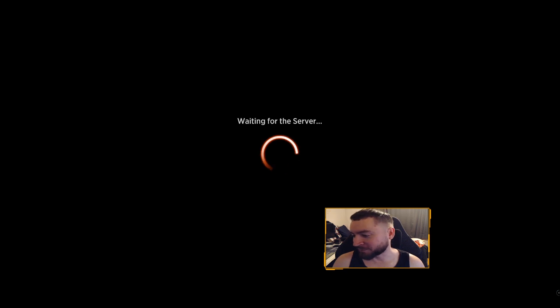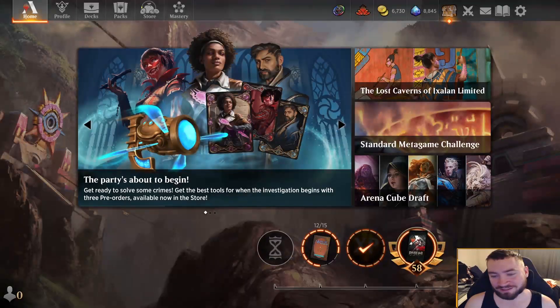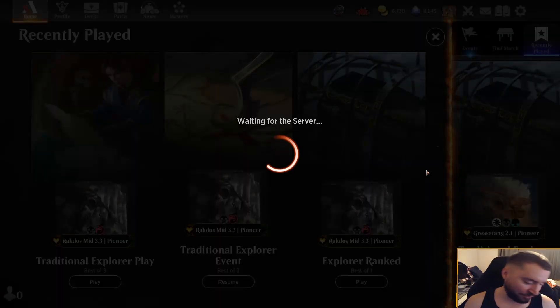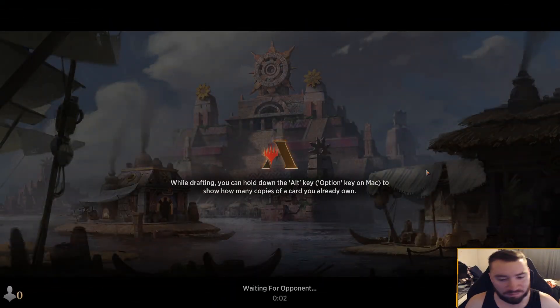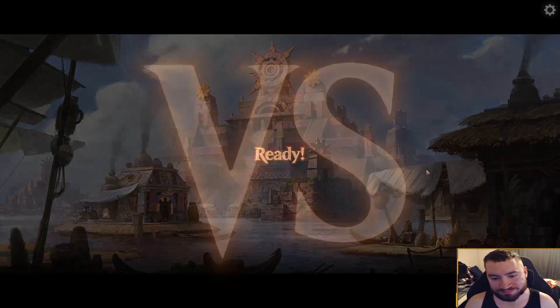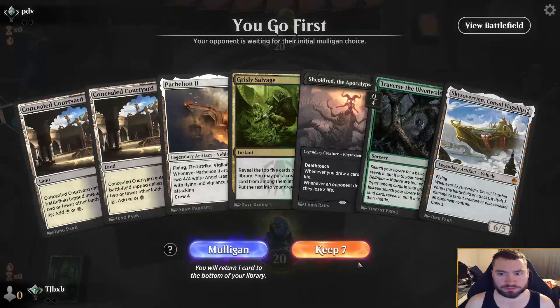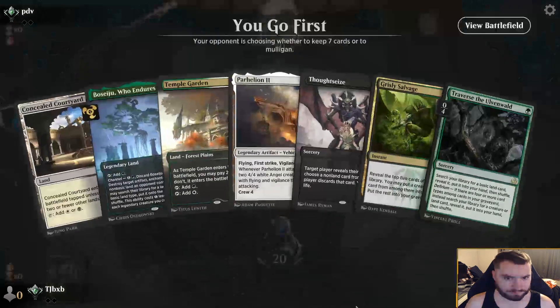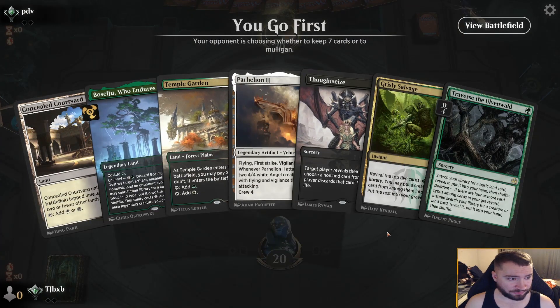I just realized I played right there in the middle — I don't know why I did that, apologies. Alright, let's do match three. PDB — play first. It's a mulligan. That one's better — put back the Traverse, lead on turn-one Thoughtseize. Yes!